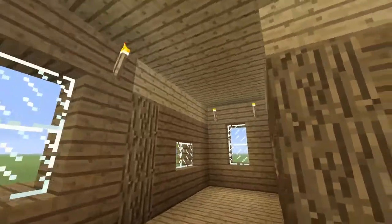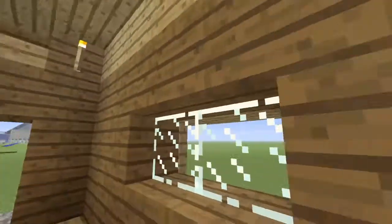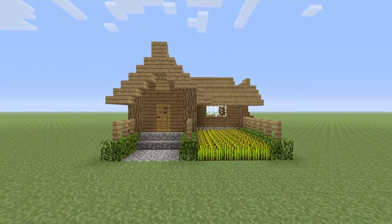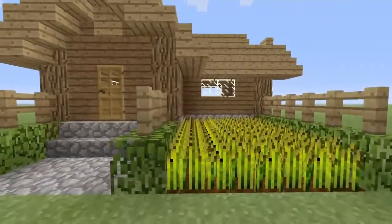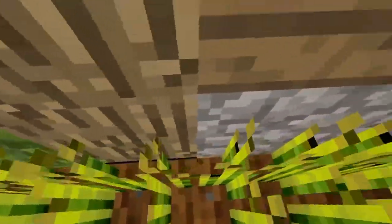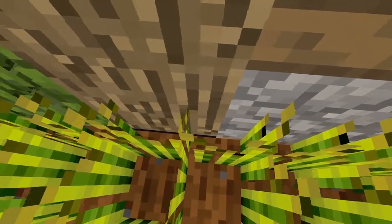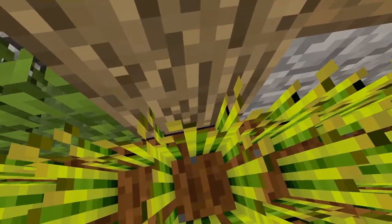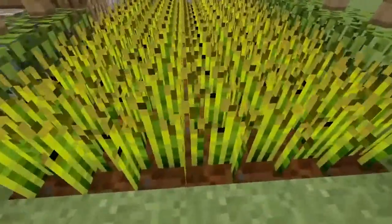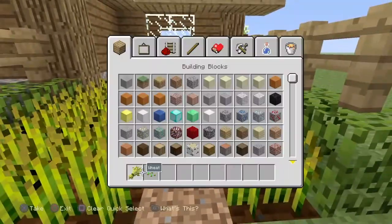Nothing much inside, it's pretty empty — just built it. It's a nice house, kind of like a starter house. It has a farm right here. There's a little tiny black line where the wood is, and there's actually water down there. For some reason it turns all this dirt into soil.